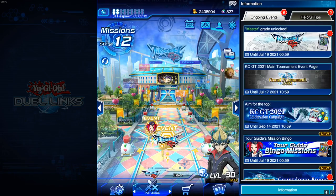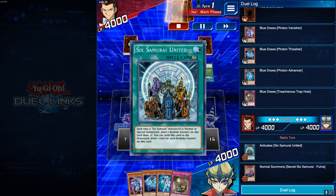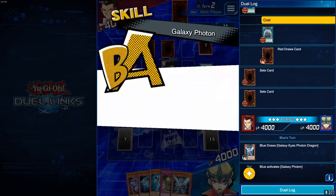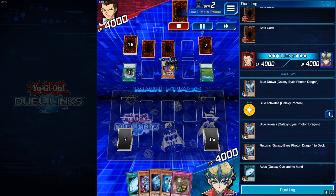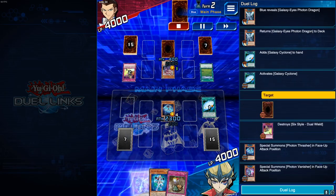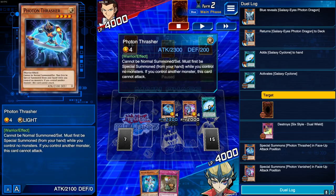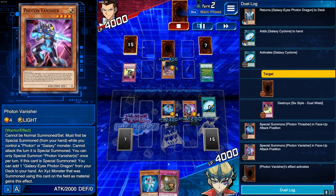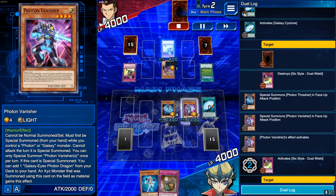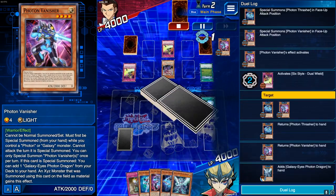Someone thought it was a good idea to bring six samurais into ranked PvP. I had to be careful about the duel wield — no matter what advantage I get, a duel wield would clean my field. I got a galaxy cyclone and got lucky sniping out the duel wield, then summoned my thrasher and vanisher. But then he actually activated another duel wield.